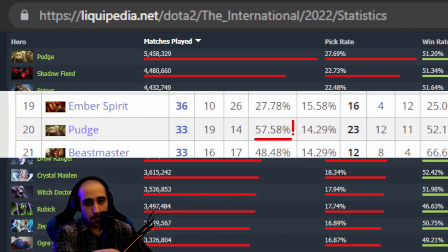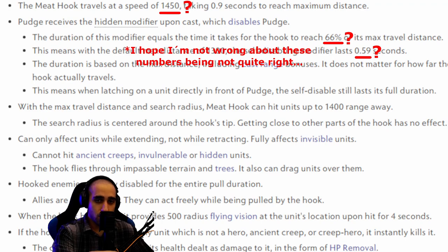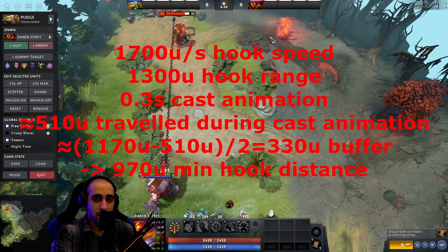Since Pudge is one of the most picked heroes and even quite strong in the current meta, you need to know this. By the way, I initially took the numbers from dota2.fandom, but they didn't really add up, so I recalculated everything. My numbers are not perfect, but they should be quite close.